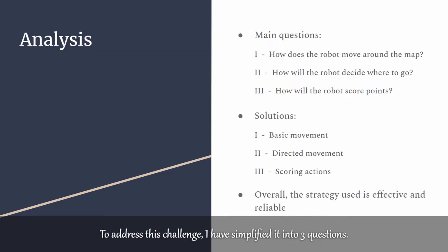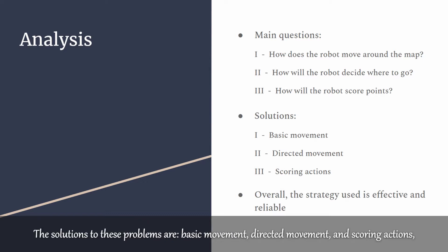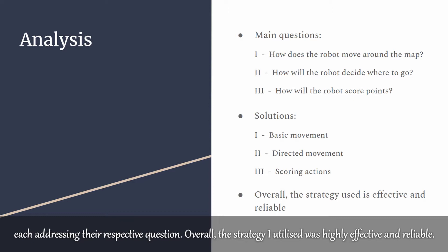To address this challenge, I've simplified it into three questions. One: how does a robot move around the map? Two: how will the robot decide where to go? And three: how will the robot score points? The solutions to these problems are basic movement, directed movement, and scoring actions, each addressing their respective question.